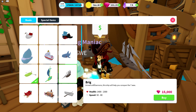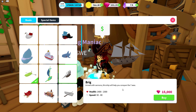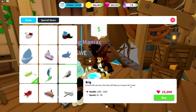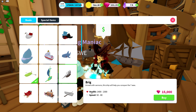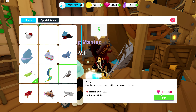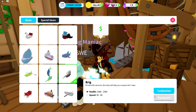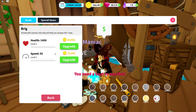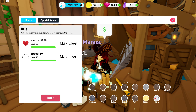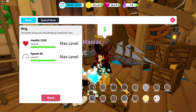Now let's look at the third boat — the big masterpiece Brig. Armed with cannons, this ship will help you conquer the seven seas — well, we have two oceans now so it's a good start. Maximum health of 2300 and a top speed of 80. It comes in at a price of 15,000 gems. We're gonna spend those gems and maximize everything. Health 2300, speed 80.